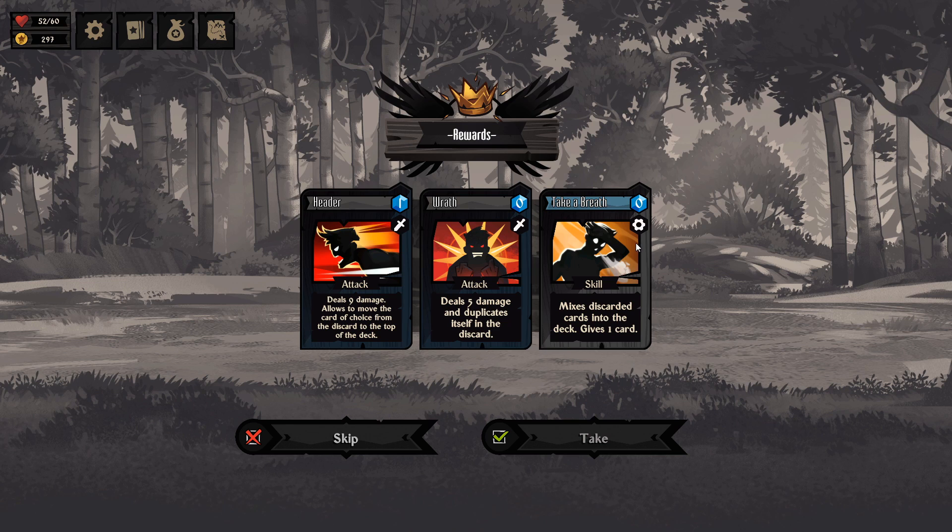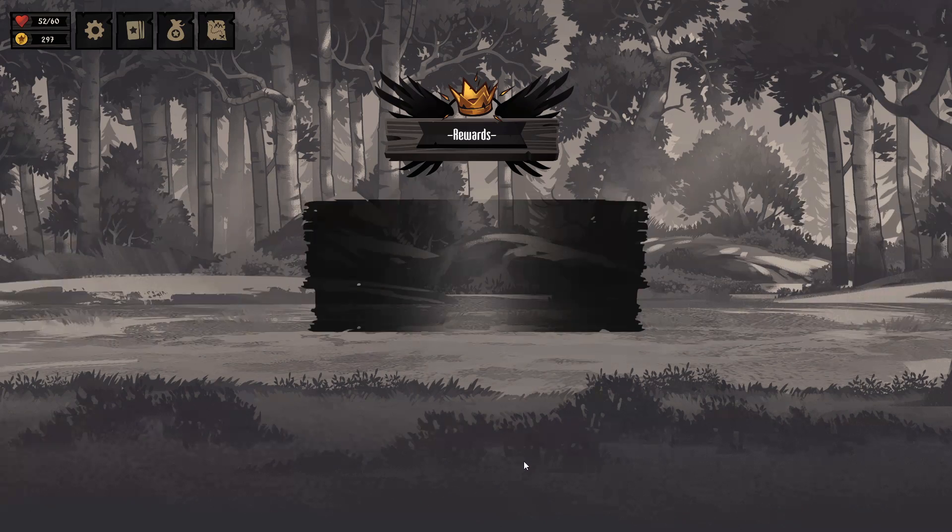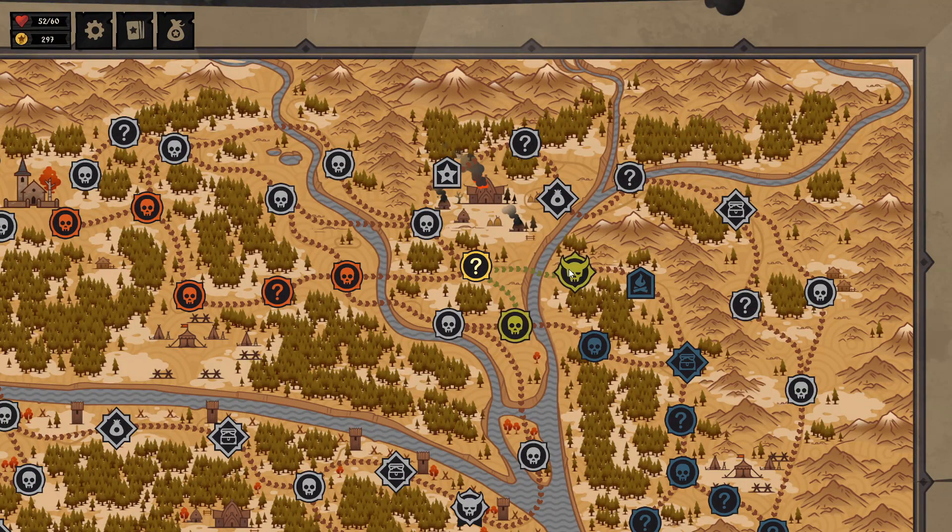He's got nothing to get through our block anyway, so I'd rather play it safe rather than risk him doubling his strength. Now we can kill him off, so I don't really care if we trigger his ability. 27 gold — we did a really good job. Wrath deals five damage and duplicates itself in the discard pile — that's the same as Anger from Slay the Spire. Breath mixes discarded cards into the deck and gives one card — I actually think that's new, so that's not a bad card. We need more attack cards, so we're going to take that.